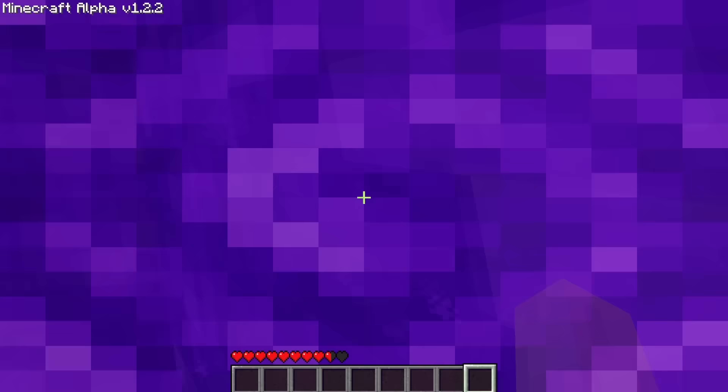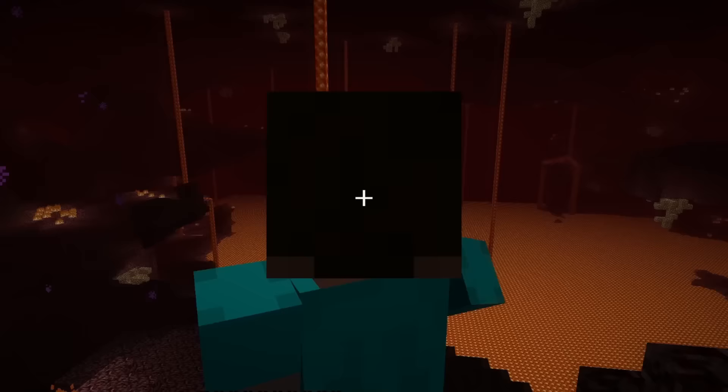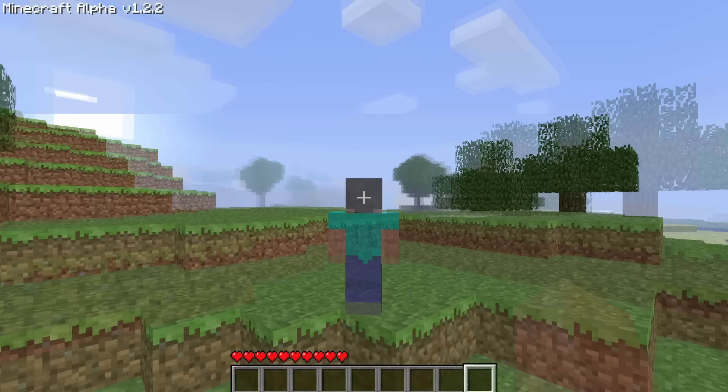This alpha version was also around the time that Notch decided to add the nether to the game, and while developing the portals, he accidentally left in a very funny feature. By simply pressing F4, you could literally spawn nether portals out of thin air. Some players who found this on Reddit even contested each other to see who could make the most insane structure using this glitch.